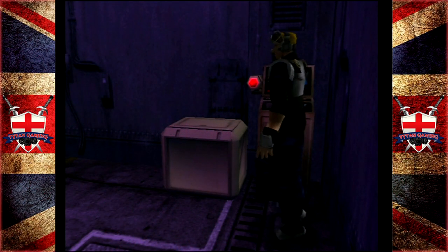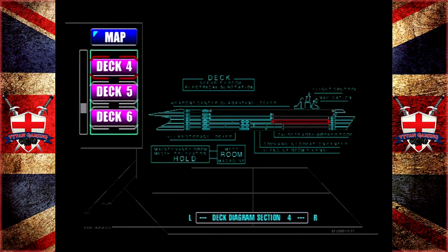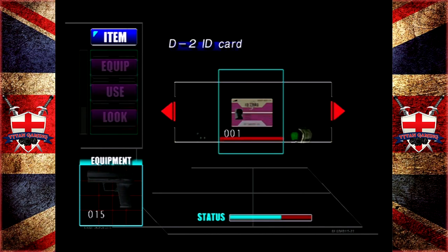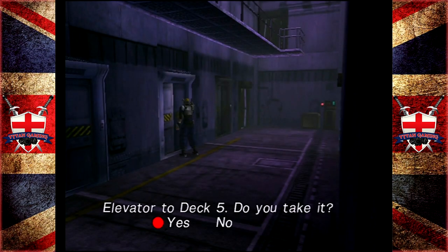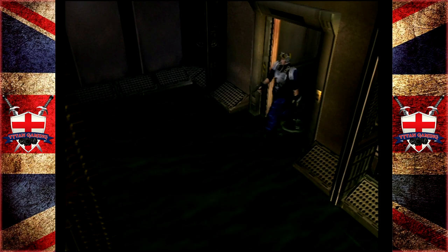Hey guys, welcome back to Carrier. When we last left off we actually found the D2 keys, which I thought were for the blue door, but thinking about it, it's more of a pinky color. So would they be for deck five? Yeah, deck five makes sense because we have the green key card as well. Let's go back down to deck five. It's been a little while since I've played this game - seasonal plague is in full effect.